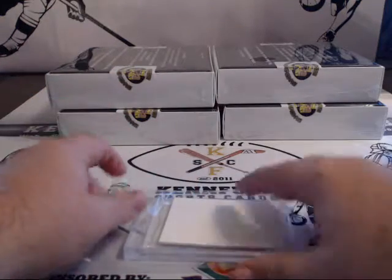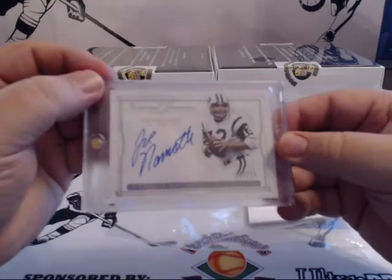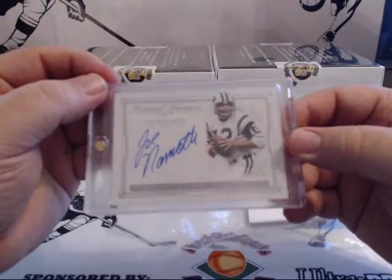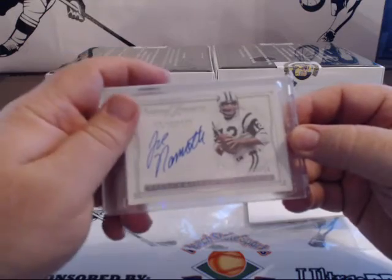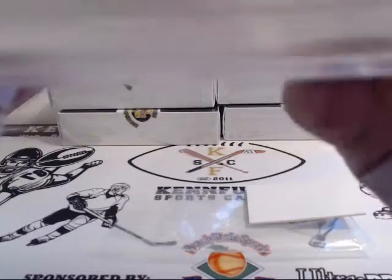Looks like DaVante Parker in his college uniform, from Upper Deck UD Authentics rookie. DaVante Parker for the Dolphins. And how about Willie Joe Namath, one of 10, for the J-E-T-S, Jets Jets Jets.